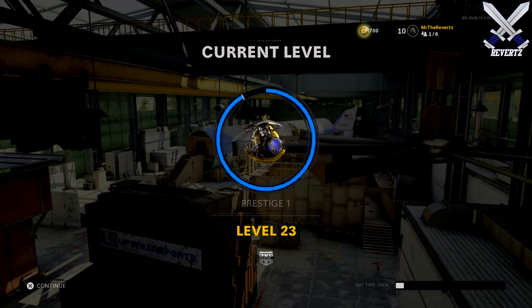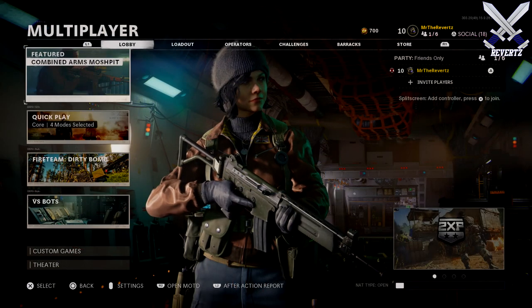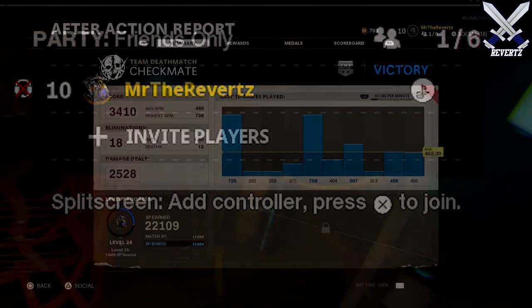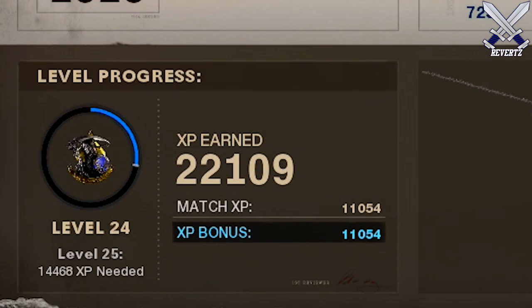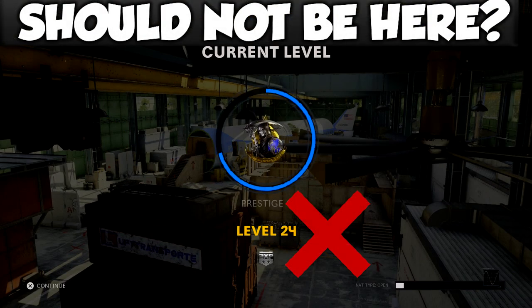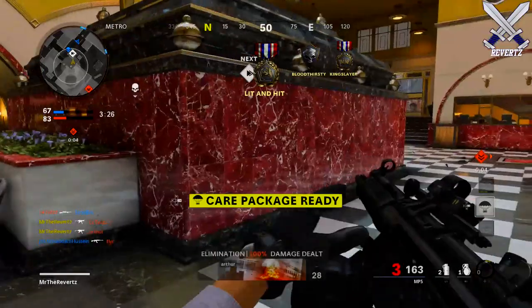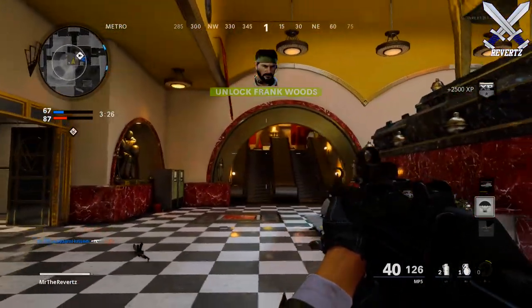When you enter first Prestige, you'll notice here in the gameplay that the current level I'm at is Prestige level 24, but then in the lobby my rank is actually Prestige 1 level 10 — and this is where all the confusion lies. That Prestige 1 level 24 is not supposed to appear on the after action report; instead it should be the Prestige 1 level 10, because this is your actual rank in the game.